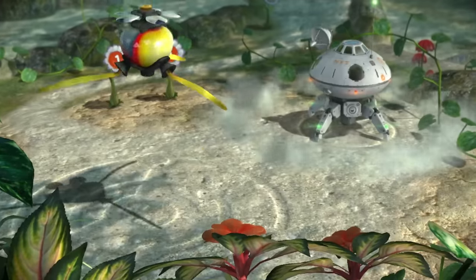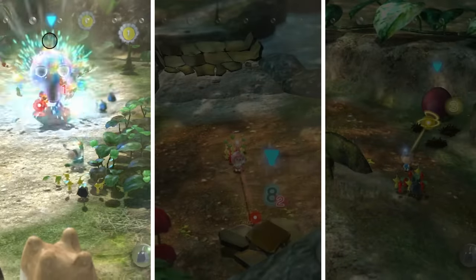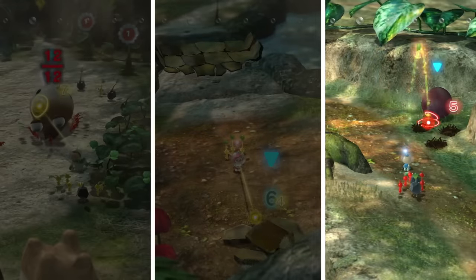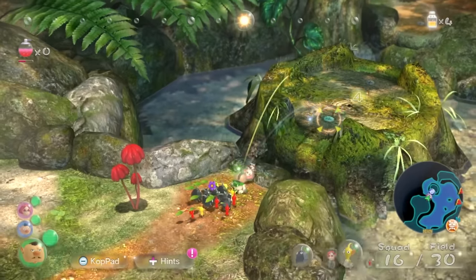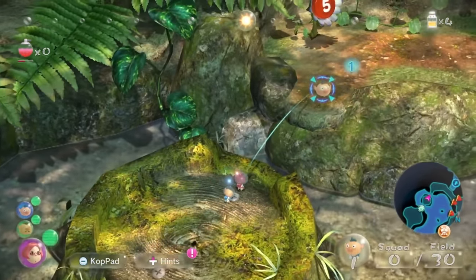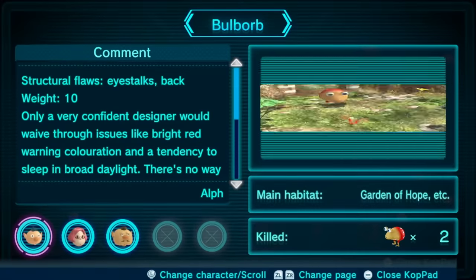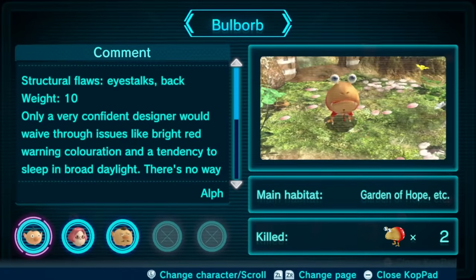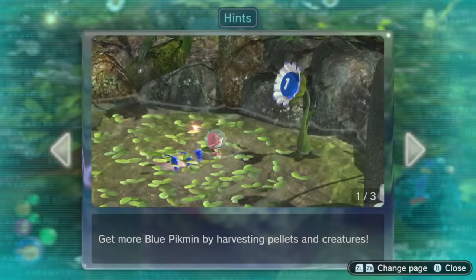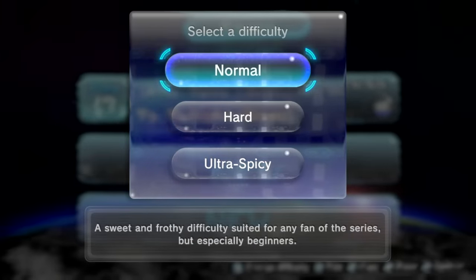Every day, you'll have from dawn until dusk to explore. It's important to change explorers in order to progress. By working together, you can reach places you wouldn't be able to reach alone. Creatures you encounter will be added to the Piklopedia. You can also see what the explorers have to say about each one. Take a look at hints if you're not sure where to go. You can also select the difficulty based on your comfort level.